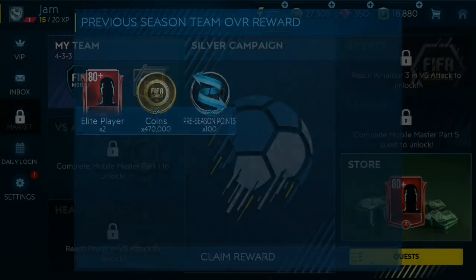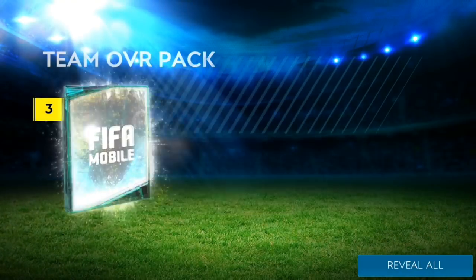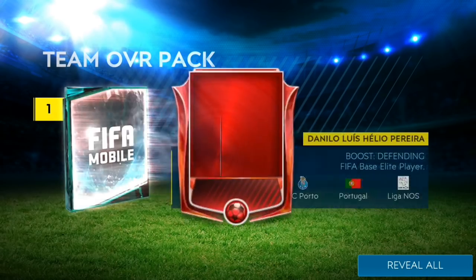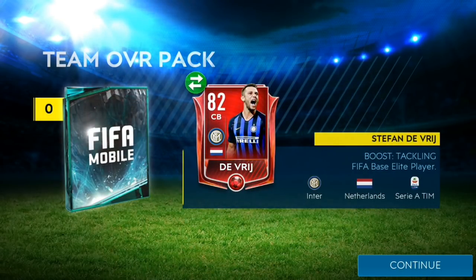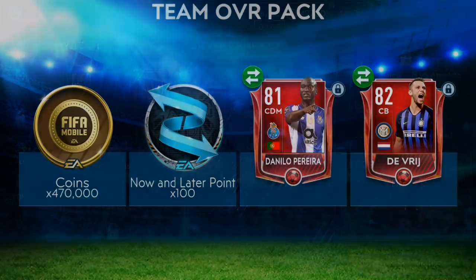Here are our overall rewards. We got 189 overall, and I wasn't really expecting the rewards to be all that great — and they were very similar for everyone. We did pull our prayer as well as an 82 overall center back, which is absolutely fantastic, as well as 470K and 100 now and later point packs — pretty much the exact same as last season.